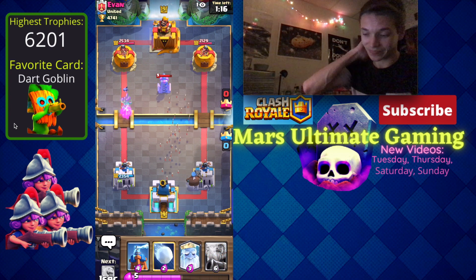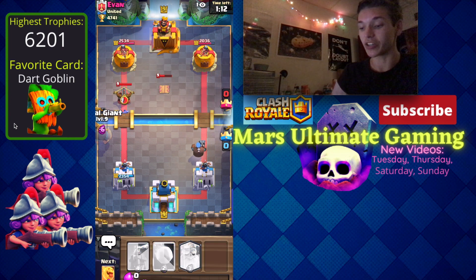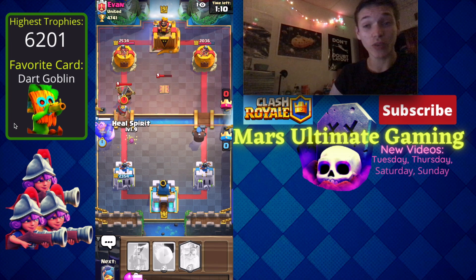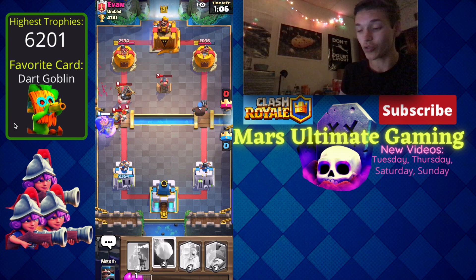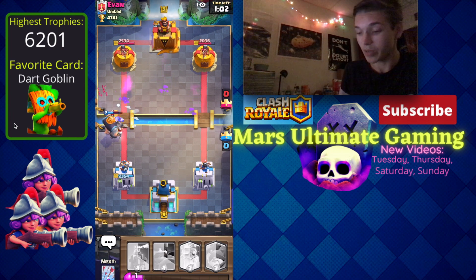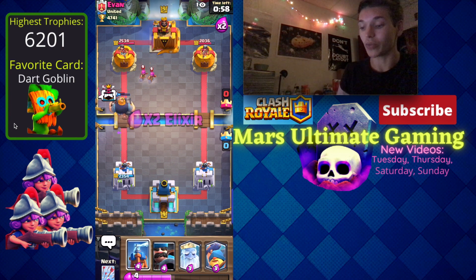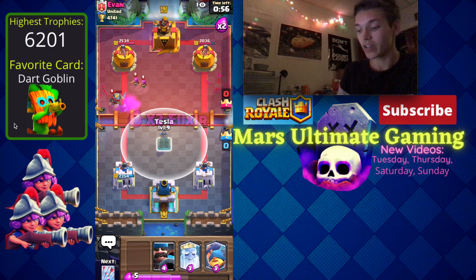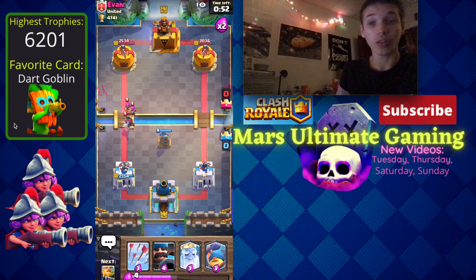Expo versus Royal Giant is a very tough matchup for the Expo player. Evan just went in for his first offensive Expo of the game, and all I have to do is place an RG. If he commits more elixir I can place things beside the RG — he went with the Knight and Skeletons, so I go with the Tesla on defense and all I'm trying to do is cycle back to my RG.